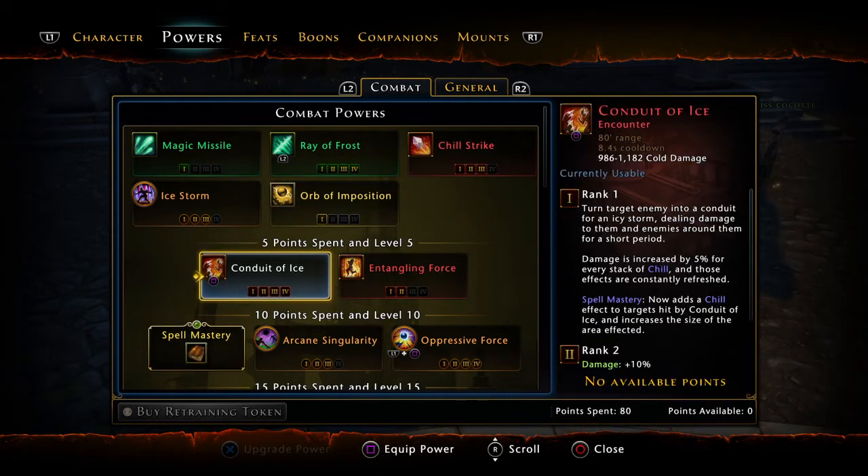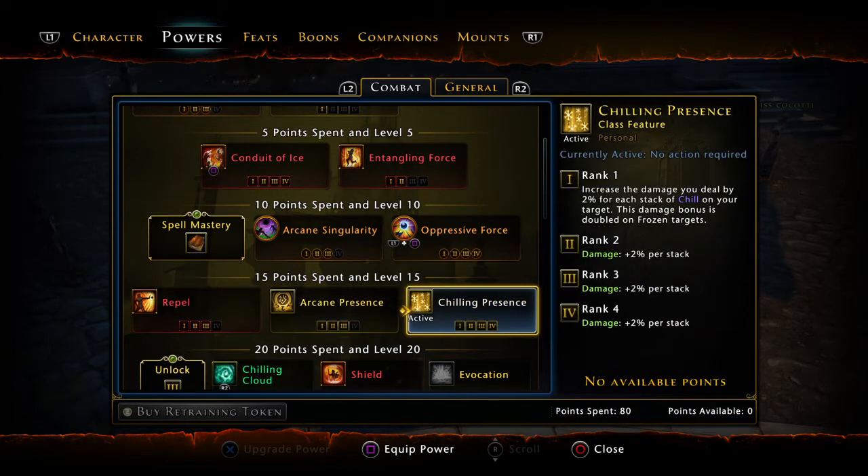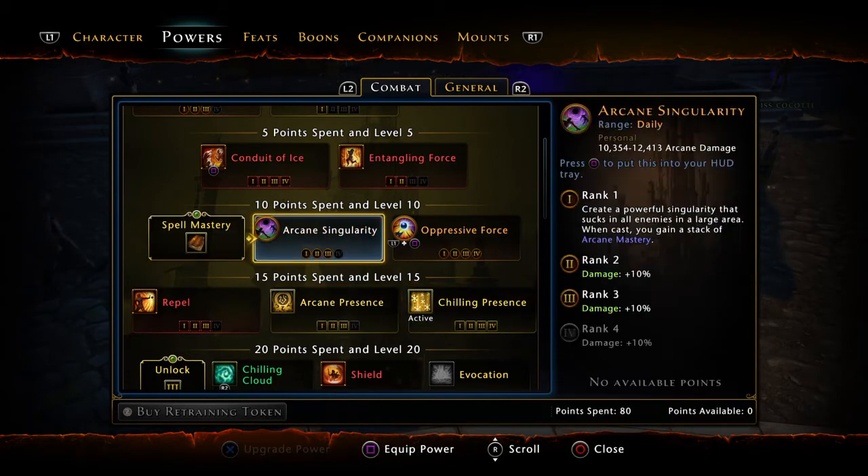Your first main encounter skill to level is Conduit of Ice — a tornado that provides constant damage over time. It's not particularly useful early on, but as you progress it adds constant damage, and the more damage you do, the more chance you have to crit, which can spawn extra lightning bolts. You can use other attacks while it keeps damaging your target. Get it to max level. Your passive ability is Chilling Presence — it's always active. For every stack of Chill on a target you deal bonus damage. It's easy to keep six stacks on enemies, so it's essentially free damage.